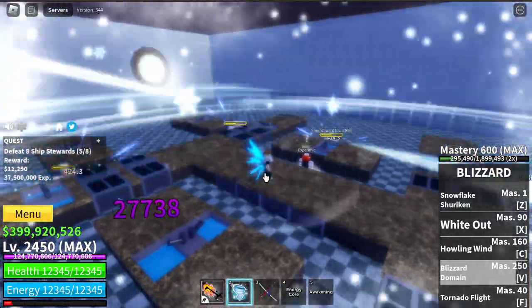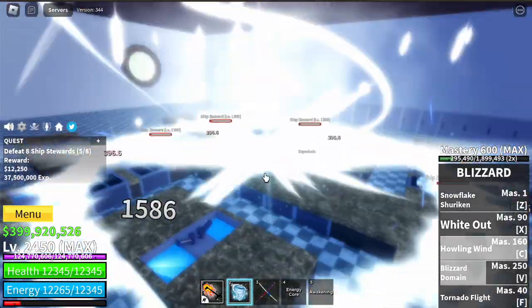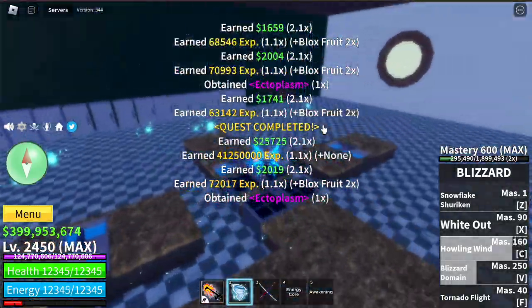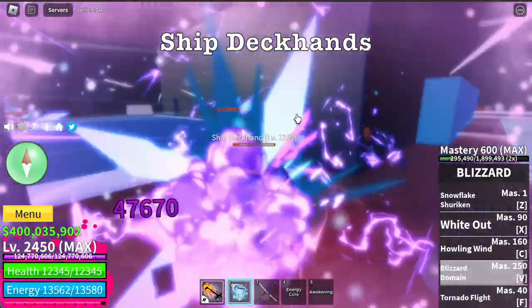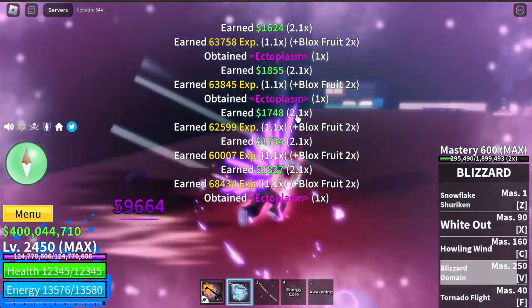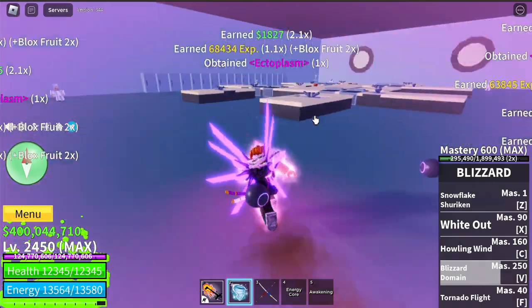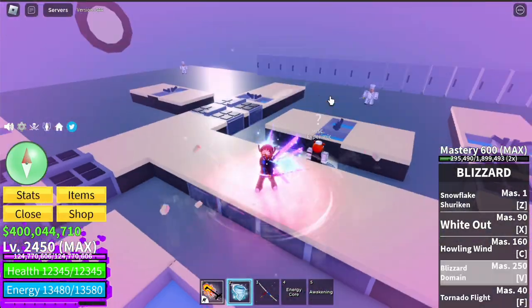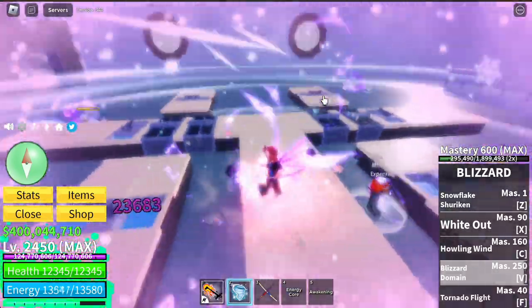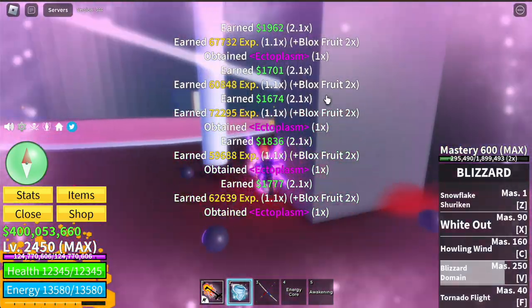But guys, I haven't shown you yet the most OP combo — one skill using the Awakened V4 Cyborg. Check it out: Ship Deck Hands. For those Second Sea players, it will be really hard — you need to go to the Third Sea first. V-Skill, and boom! See that guys? One skill is enough to beat them.